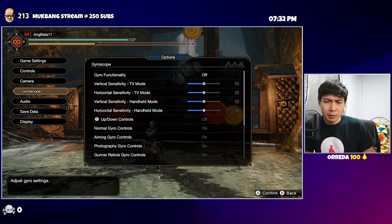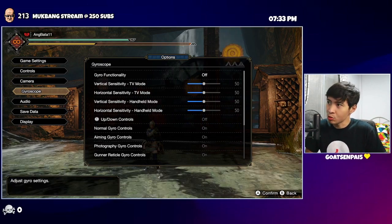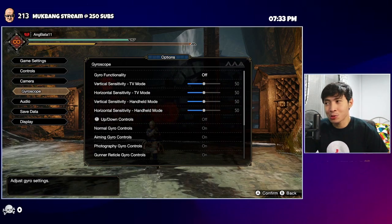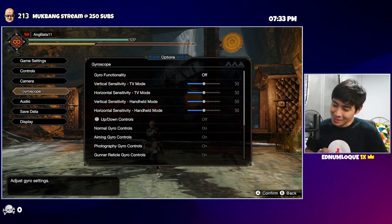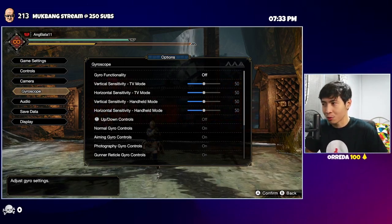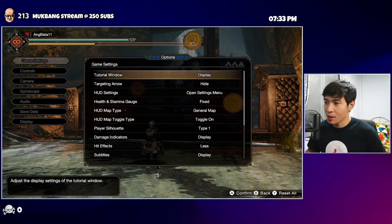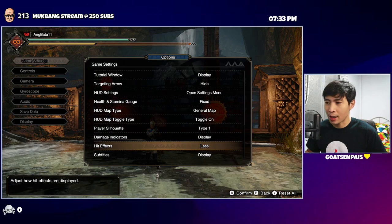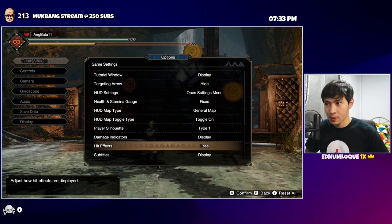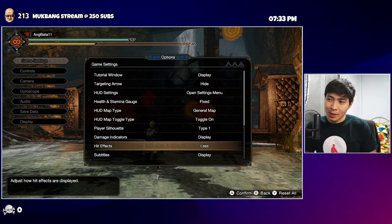With gyroscope — I don't use gyro. A lot of people think I do, but no. Honestly, I think it's just not for me, and I'm not planning to get used to it, so gyro functionality is off. In game settings, I changed hit effects to 'less' because it's bothersome, especially when playing pierce ammo with lots of effects on screen.